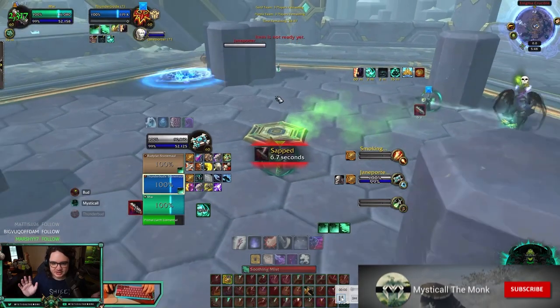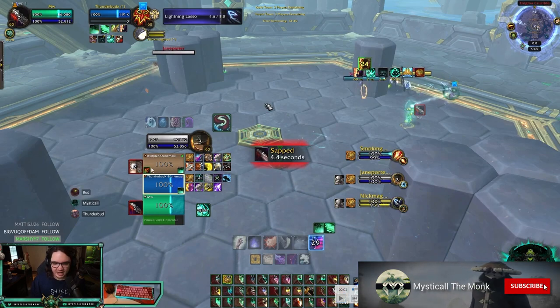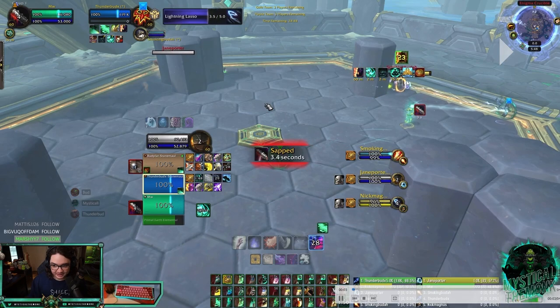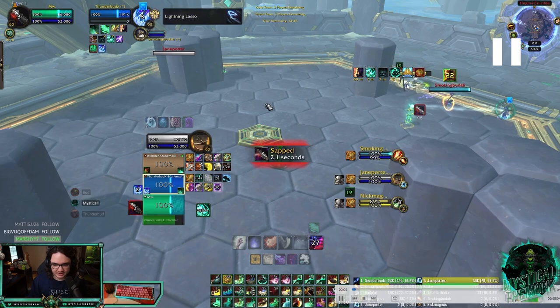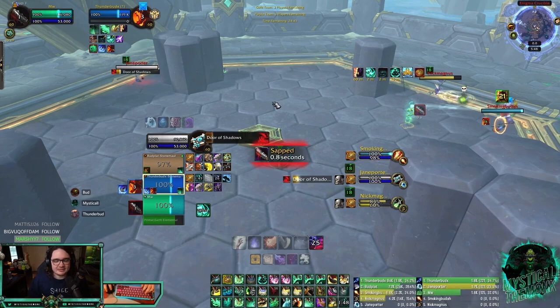So this is the opener. I get sapped - they're pretty much going to get a guaranteed go. That is Shadow Dance right there and he goes for a Cheap Shot on my warrior. But my warrior does War Banner which is absolutely insane, so they have to take time to kill it. The mage is trying to kill it, I think the rogue actually kills it, and then there's a Dragon's Breath on my shaman.